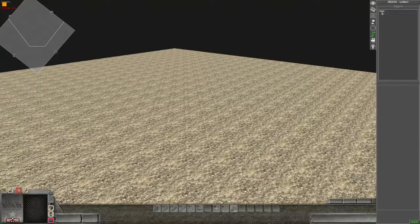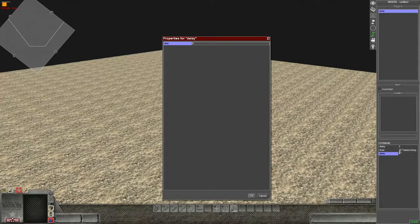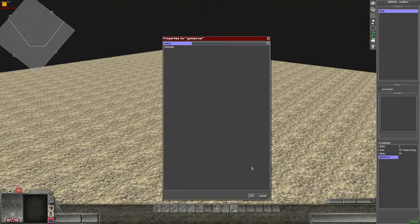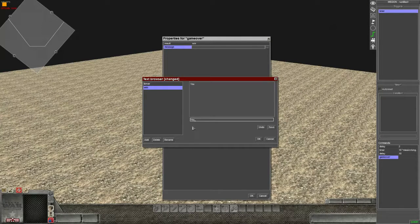If you want it to end, the commands you'll need — since I've set the timer for 10 seconds, I'll also have to add a delay for 10 seconds. Because even though the timer will display, anything that happens after will happen immediately if I don't have a matching delay. The command for ending the game is under 'Scene' and it's called 'Game Over.' You can add a win or lose result — we'll go 'win' and add a win message.